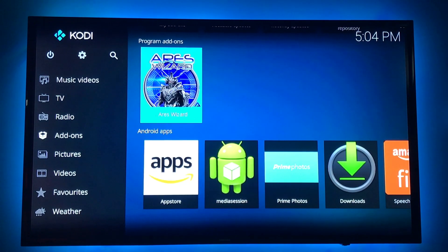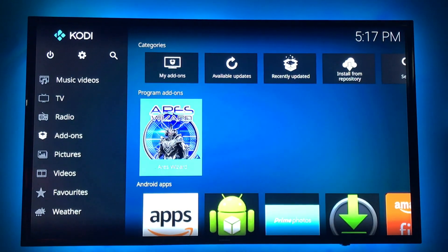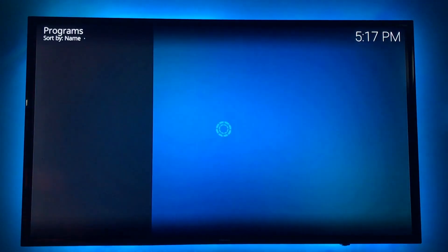Hi, welcome back. After our install of Cody and Aries Wizard, I'm at the home screen in Cody. We're going to scroll down to add-ons and launch Aries Wizard to do our build.